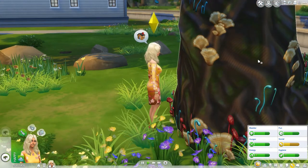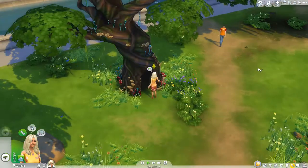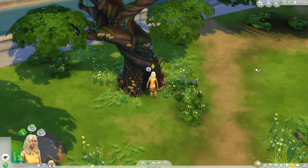From here you'll be able to explore the tree. Select this option and your sim will clamber inside where you'll click through a scenario.